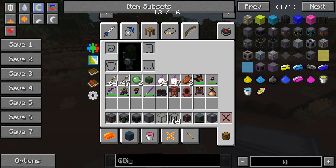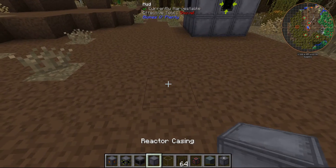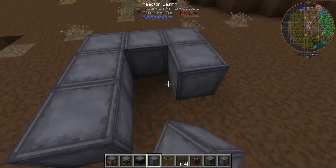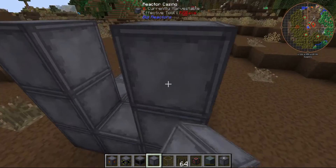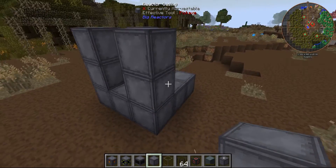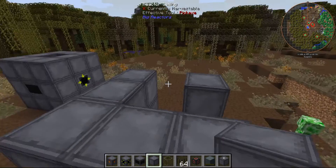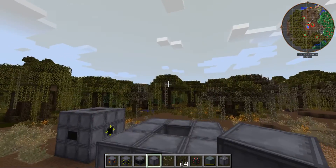So this is the smallest I'm going to be showing you. You will need these materials, starting out with a reactor casing, which is built three by three on the bottom. Then you build two up here on each side, and then close it everywhere except for here, so there are holes on all sides but one.